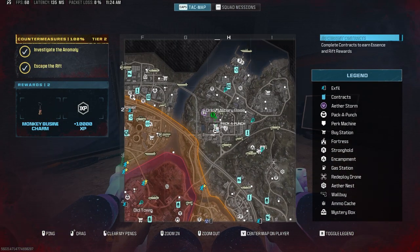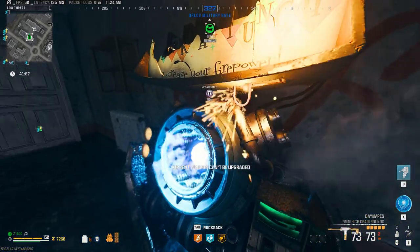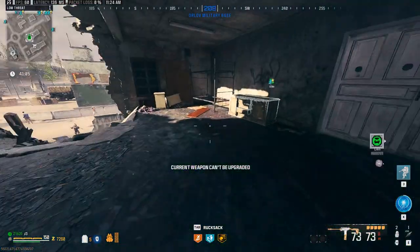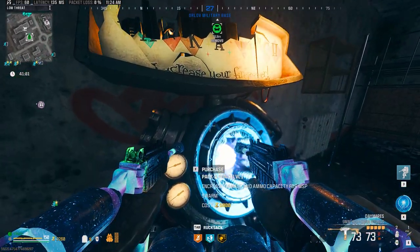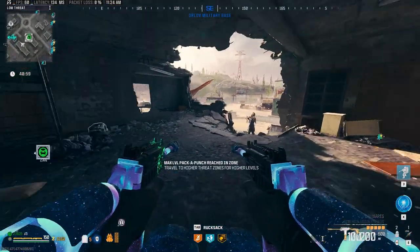That was our first bounty inside of Tier 1 with the WSP Swarm high hitter build, and it was doing really good work. I was impressed — we made pretty much easy work of the Mimic inside of Tier 1 for that bounty, which was awesome.